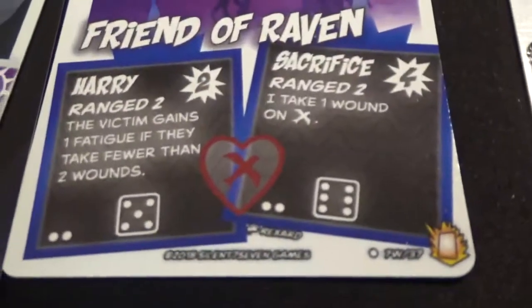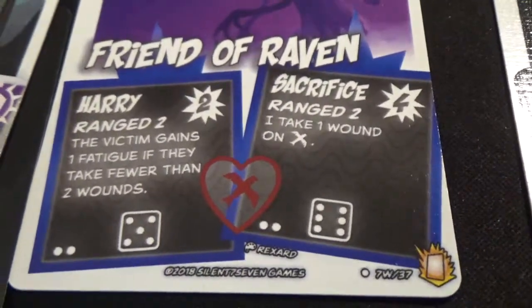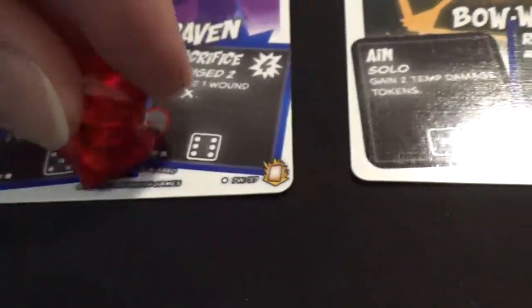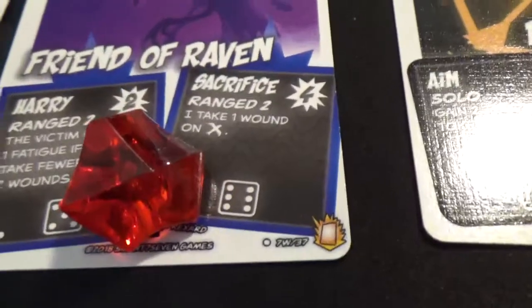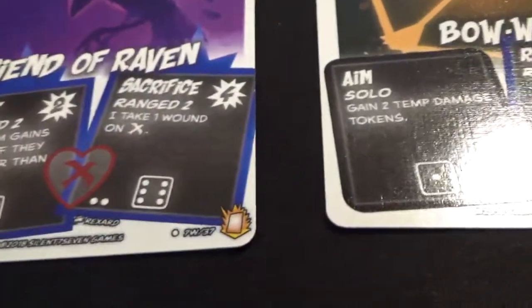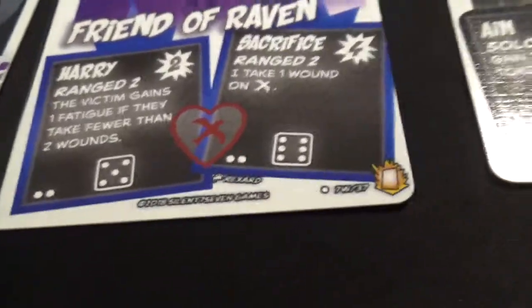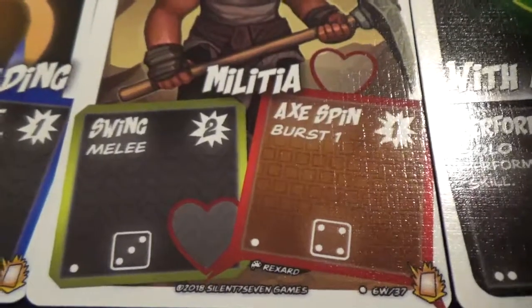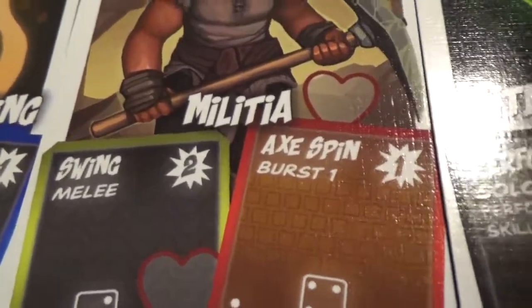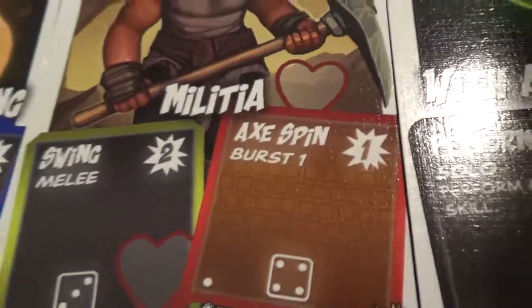The friend of Raven has a health point that is covering up two powers. If a heart is on a power, and that heart takes damage, the power is no longer available. Since this heart is on two different powers, that would deactivate both of them. Thematically, there's a bird that if it sacrifices itself, you take the wound on that specific heart and can no longer use those bird-related powers. But the Militia's swing power has a heart just on that one power, so taking that wound only removes swing — he can still use axe spin.